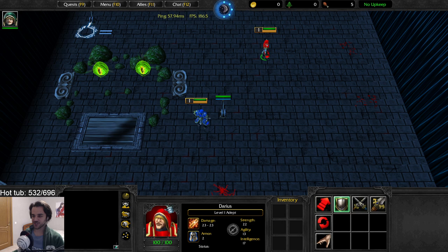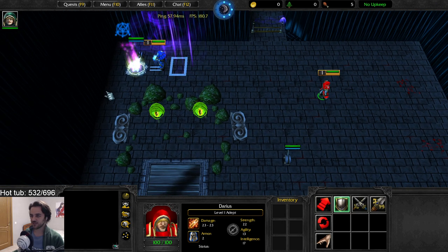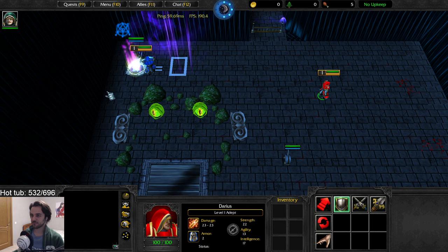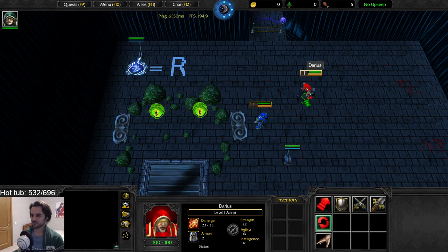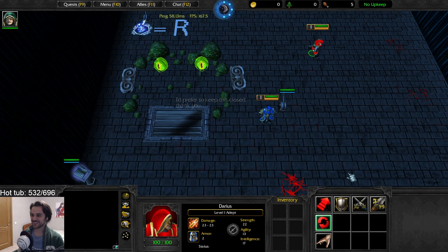My suggestion is to try to interact with everything you see. Okay so these are letters — you have to spell something, right? Basically yes.